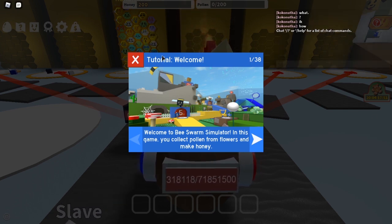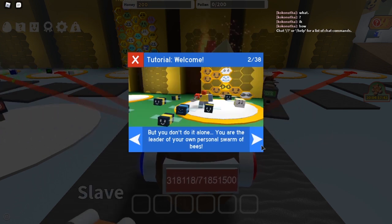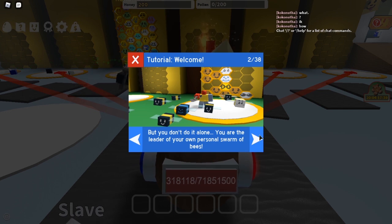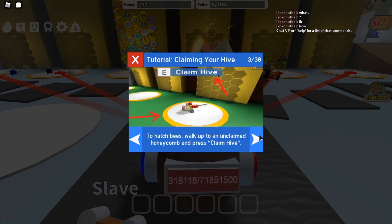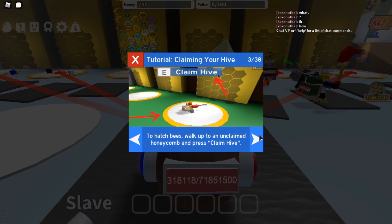Okay, tutorial. Welcome to PS4 Simulator. In this game, you collect pollen from flowers and make honey. But you don't do it alone. You are the leader of your own personal swarm of bees. To add your bees, welcome to an unclaimed honeycomb and press... Claim. Okay.